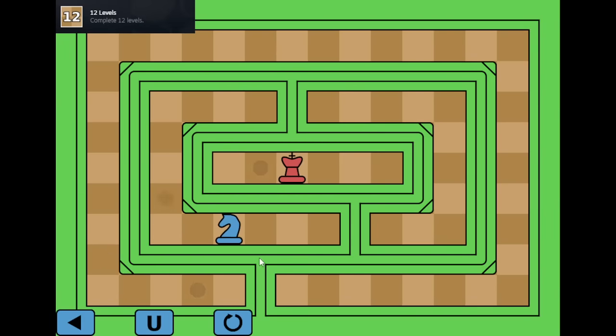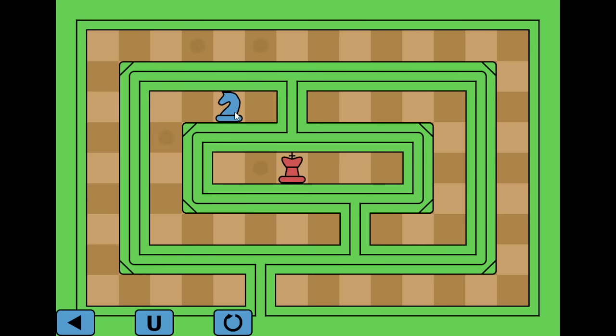And then we're playing as knight again. I think we need to get over here or something. It must be this square down here, which means we need to go all the way down. There we go.